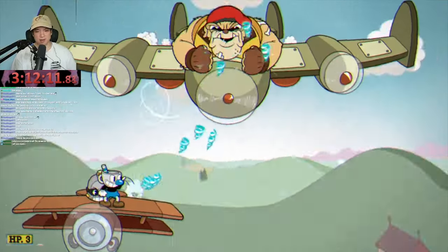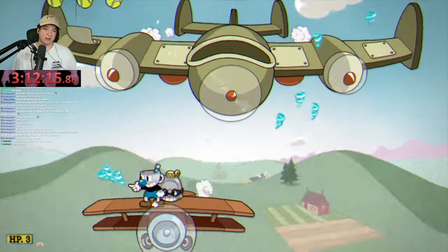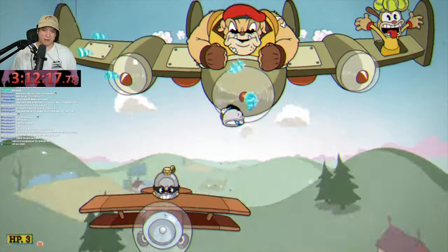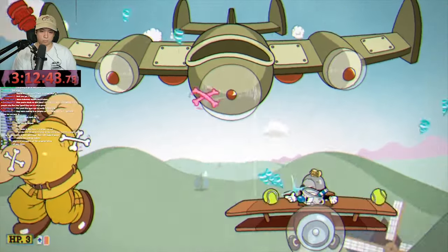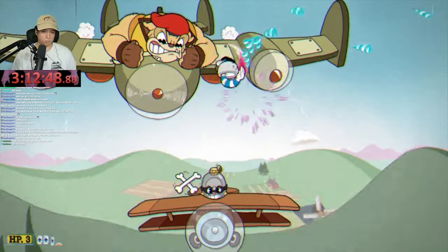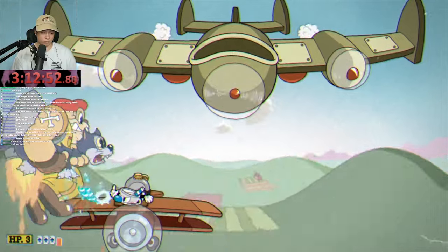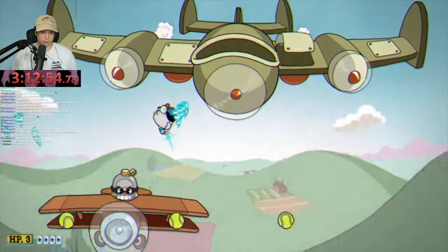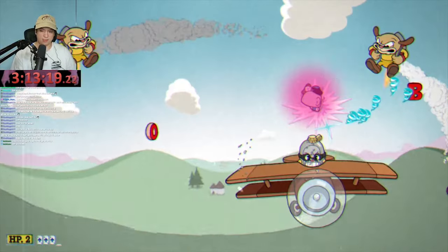The third boss is Howling Aces, and there isn't much to say here without sounding like a broken record. The first phase is very easy — the boss is above you and all you have to do is keep using your Twist Up. There seems to be a theme here: the DLC bosses are just always above you, which makes it prime time for Twist Up. Break out that Twist Up during the DLC!